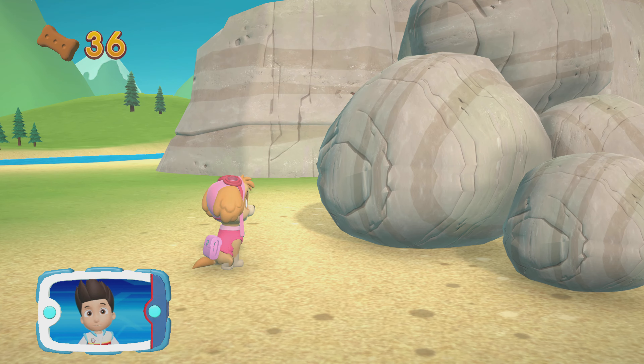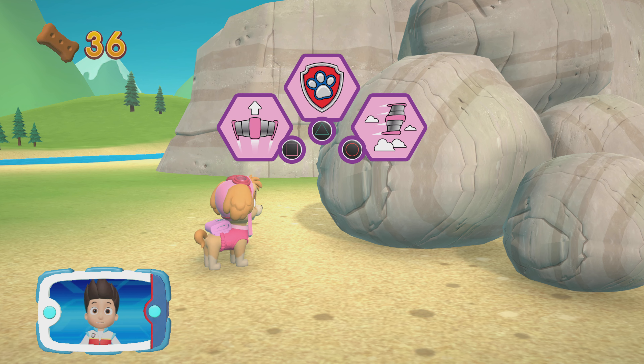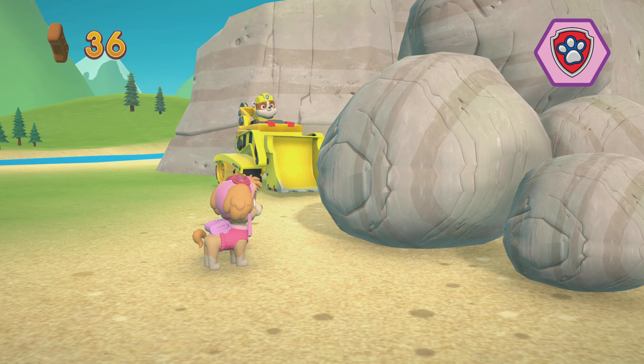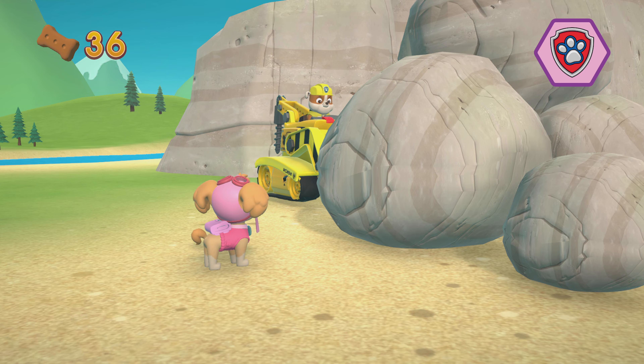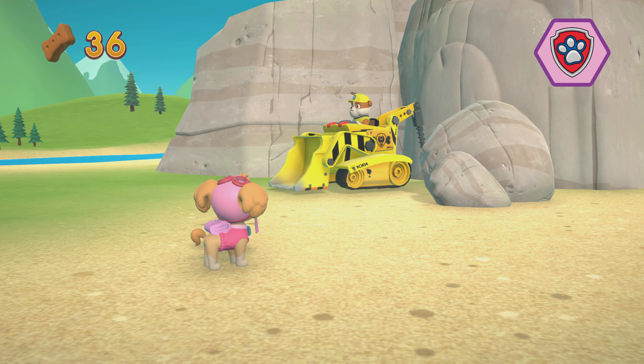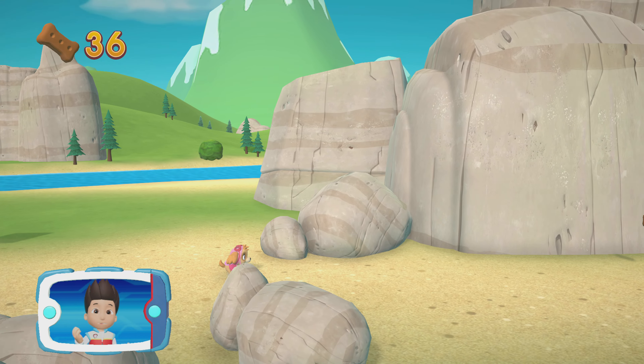The rocks are blocking the path. We can't leave them like this. Yelp for help to get Rubble to move them. Pick the pup ability that will help you to keep going. All right, now we can keep moving.